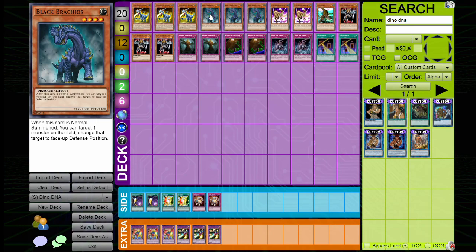Next on our list is Black Brachios, which came out in the GX box — we're playing three copies. This card is a Level 4 EARTH monster with 1800 attack and 1100 defense points. It reads: when this card is normal summoned, you can target one monster on the field and change that target to face-up defense position. This is really cool — for example, against Zoma if they have a face-up attack mode monster, you summon Black Brachios, switch it to defense mode, and use one of your weaker monsters to run it over without taking much damage.